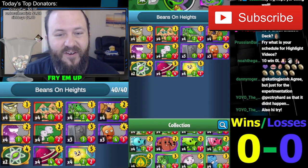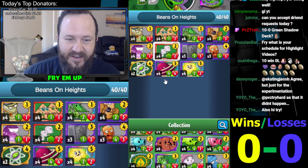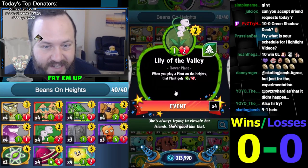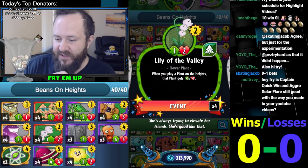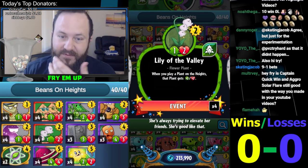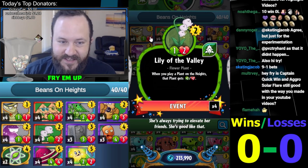What's going on, everybody? This is Fry. So today we are doing the Beans on Heights deck. The reason we're calling it that is because we're running this card, the Lily of the Valley — something I'm really trying to bring back. This thing can get extreme value if you are playing team-ups in your deck because they can actually buff two minions, so it's really 4-4 worth of value, which is so great.